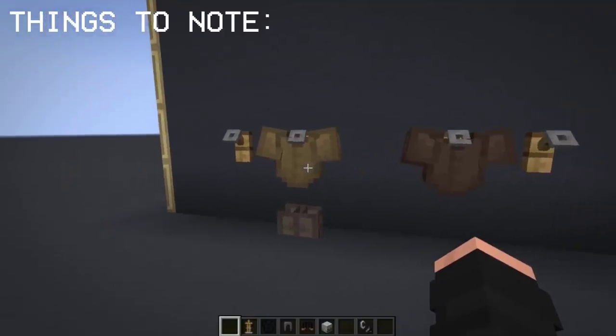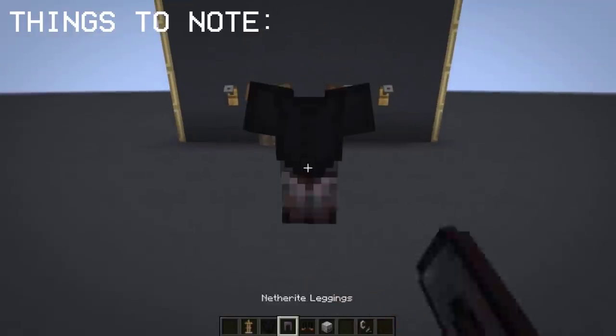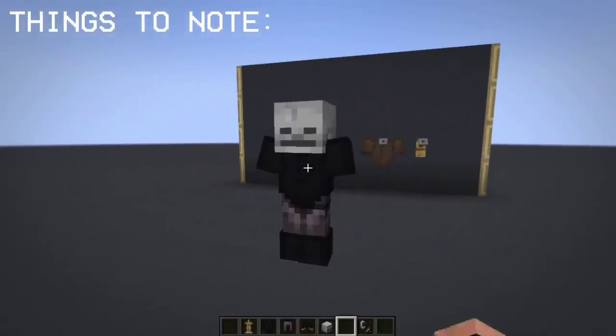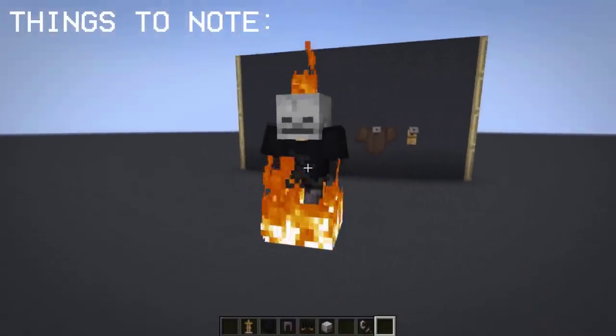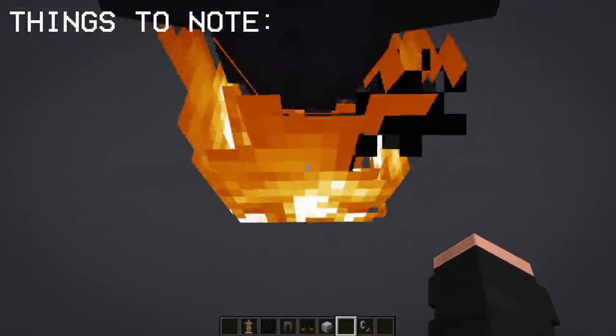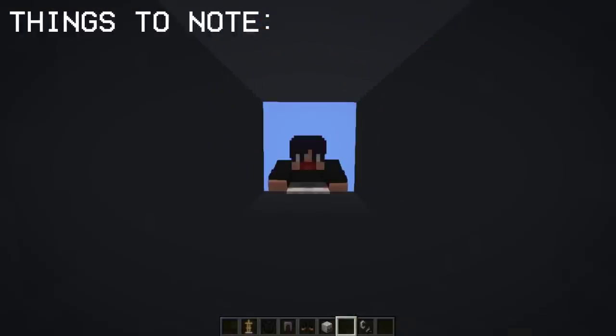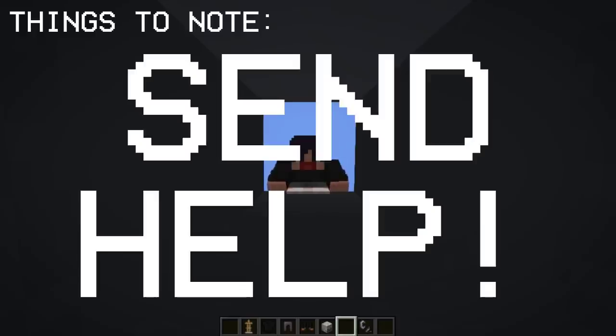Be cautious when placing the invisible armor stand, because once you accidentally place it, you can no longer destroy it. Punching and burning it didn't help at all, and commands didn't work either. The only possible way of getting rid of it is by dropping it into the void. If you know how to fix this problem, please comment the solution — I would really appreciate that.